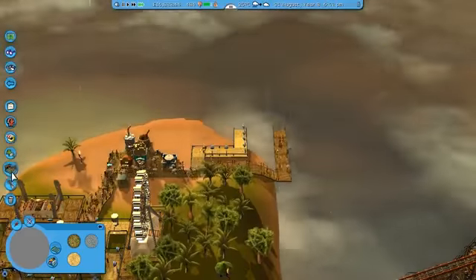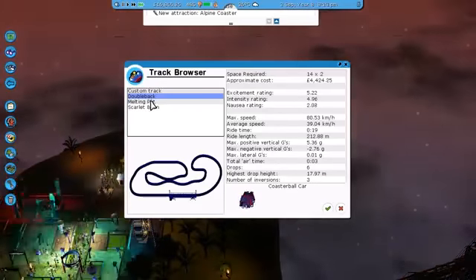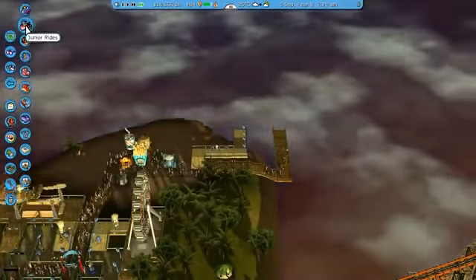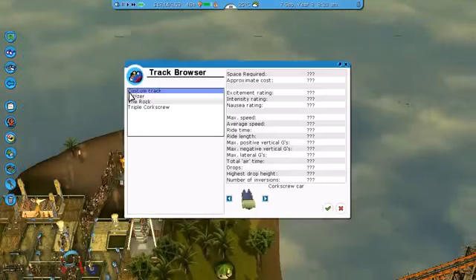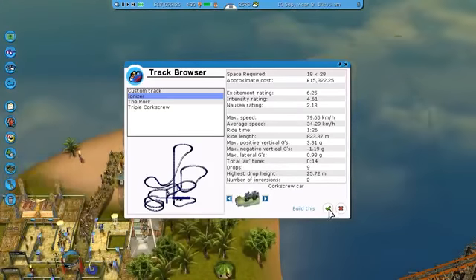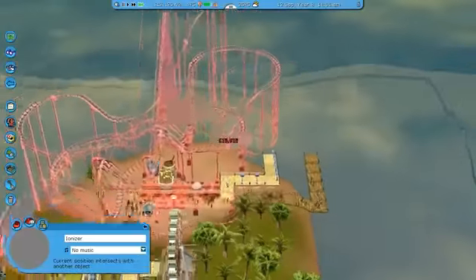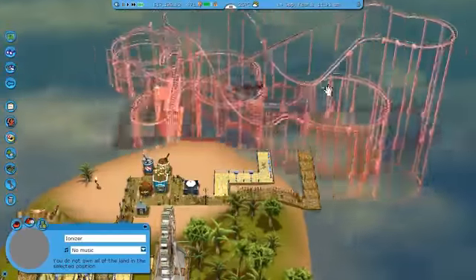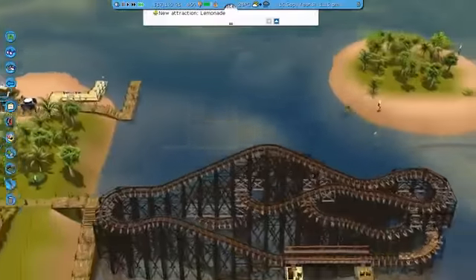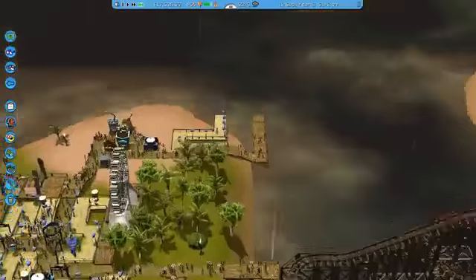So we should actually put another coaster in here. Let's put another coaster in. It's got to be 310 length. None of them are 310 length. What else have we got? Corkscrew. Can we get a corkscrew coaster? 15,000 — yeah, I can fit that in. Where's the entrance and exit on this beast? Can I even fit this in? This is massive. I can't fit this in. I'll be right back in a minute because I got called for dinner in the middle of an episode — just typical. BRB and we will build that second coaster.